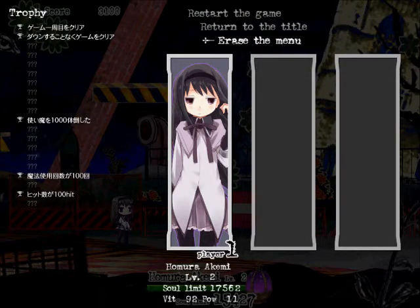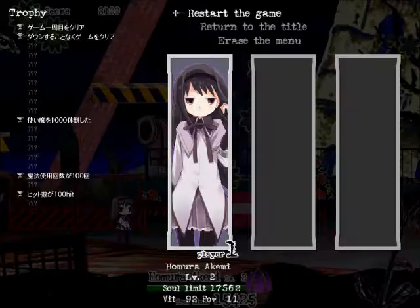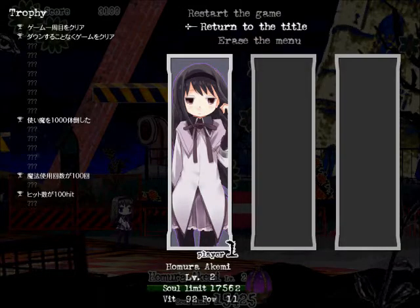The Erase menu so far has done nothing. The trophies — I have no clue what they're saying. If you can translate them for me, that'd be great. If someone's completed this game before, tips would be nice about any hidden moves that I missed, or if any other buttons do anything. Return to Tile means return to the tile screen. Restart the game doesn't actually restart the game — if you press it, which the select button is Z, you just go back to the game. You can also press Escape to do that.